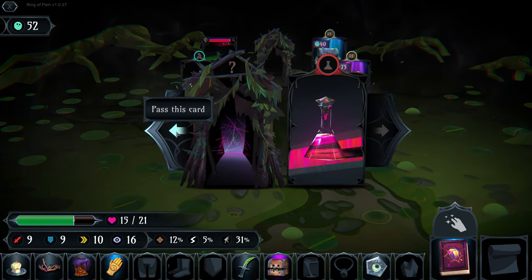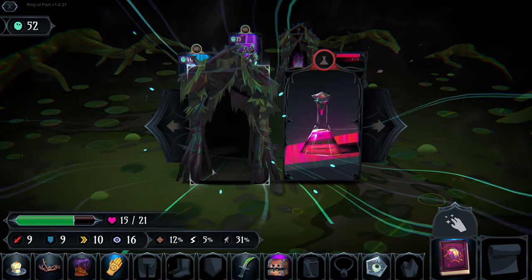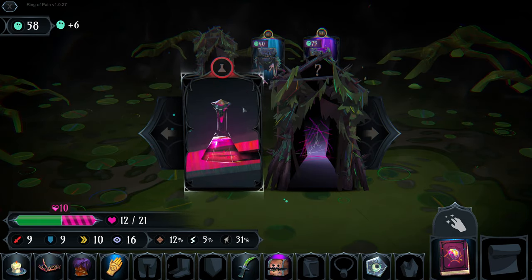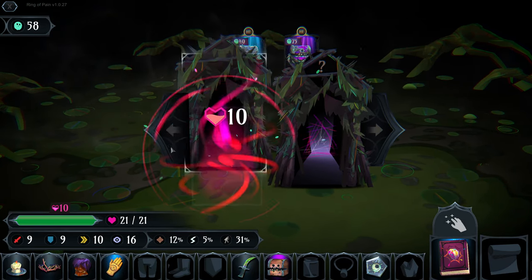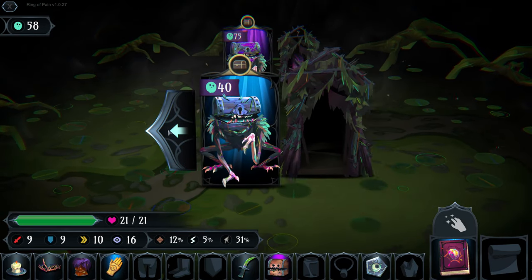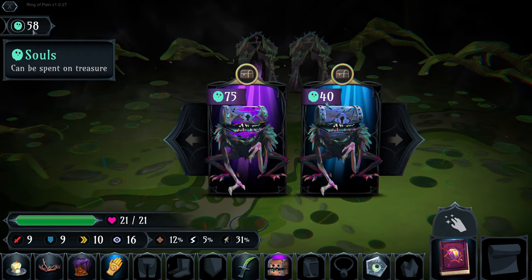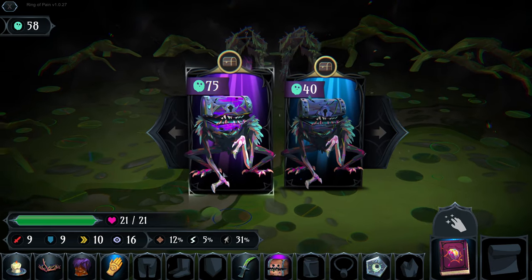Let's increase our shield. We take out the snake for some extra life. We heal to get rid of the poison. I don't want to spend my souls because I'd like to get a nice expensive chest.